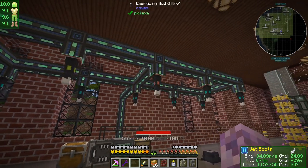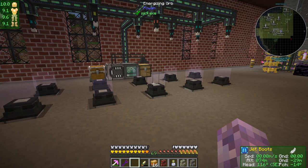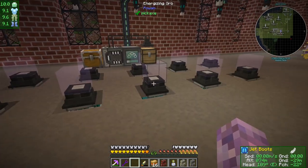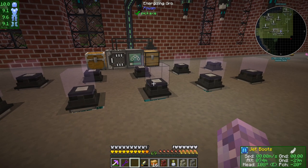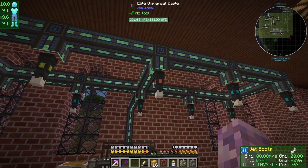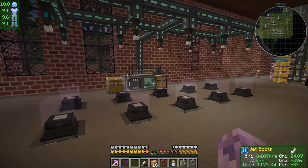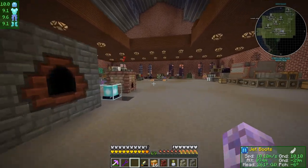The advantage of having all of your energizing rods pointing at one energizing orb is the crafts are going to be way faster. I'm not sure - it might make sense to have really slow recipes all going into one energizing orb that has some really powerful energizing rods. We'll do something, but this will work for now.